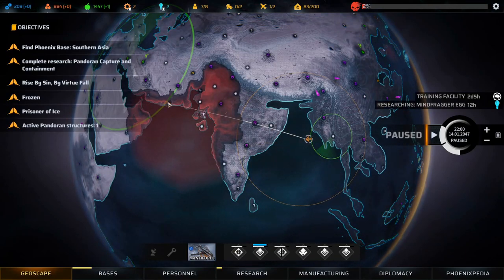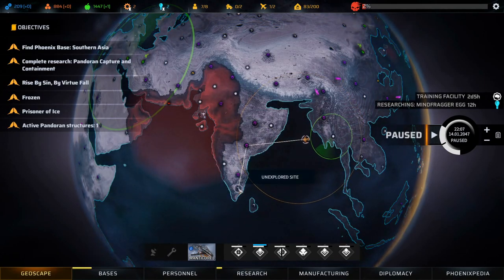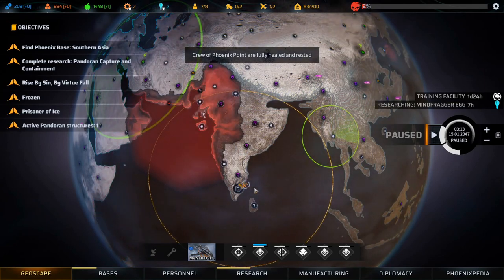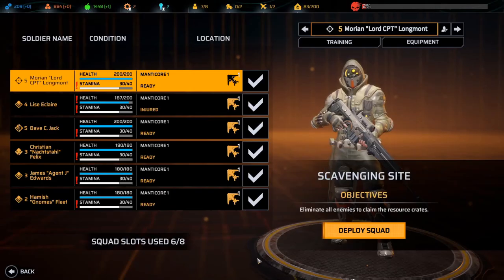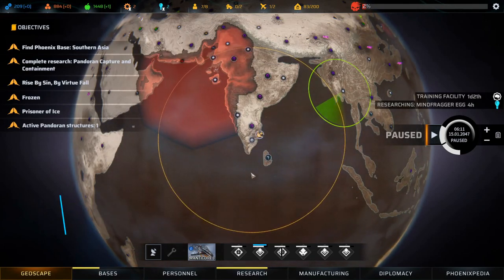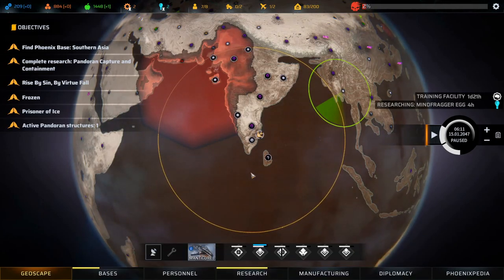I'm really surprised we still haven't found a single New Jericho base - where the heck is New Jericho? Let's explore this scavenging site. In the next episode we'll head into this scavenging site and get some more materials. For now we'll leave it and call this an episode. Thank you very much for watching - if you enjoyed it, why not leave a like and subscribe, and I'll see you next time.